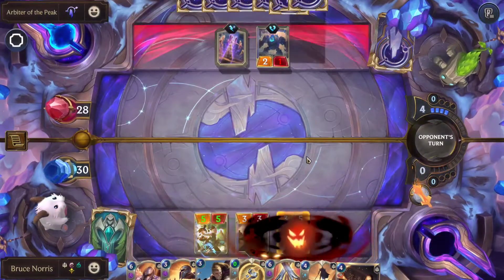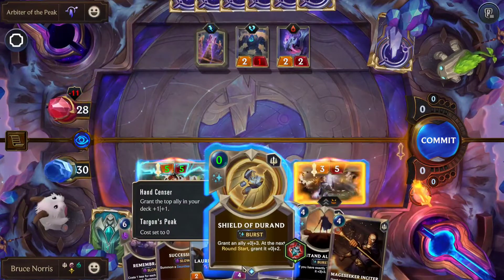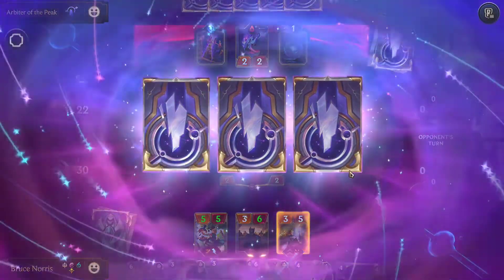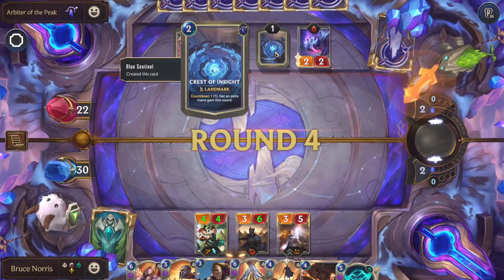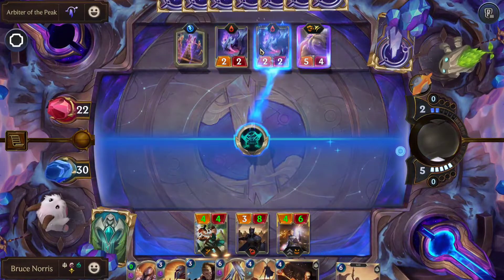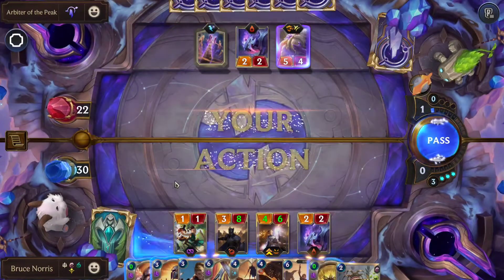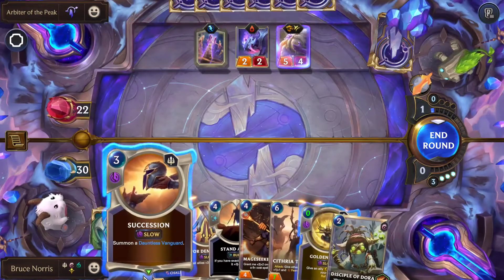This turn we drop down Lux. She has Fearsome, so no one can really touch her right now. We'll be using Shield of Durant on the Vanguard Sergeant. We hit them for a decent amount. They drop down another Fang — both units have Lifesteal. They also have the Crest of Insight, which gives them an extra Mana Gem this round. We'll be using Possession here, taking one of the Fangs. They silenced our Sparring Student with Equinox. We'll be using Remembrance and end the round there.